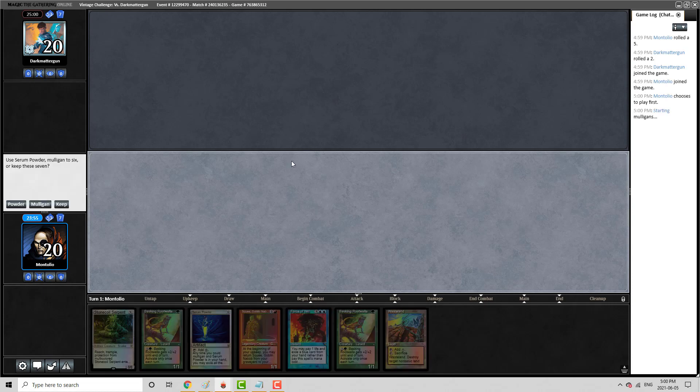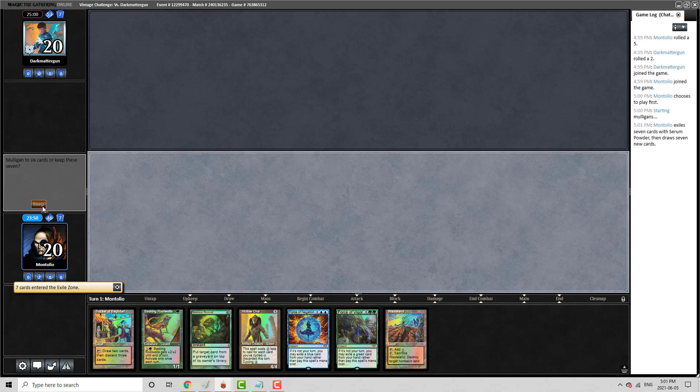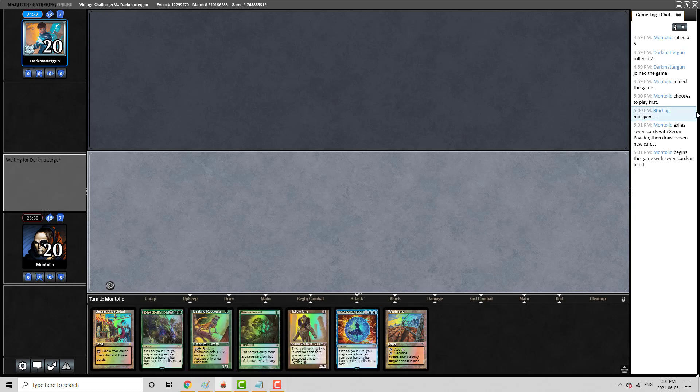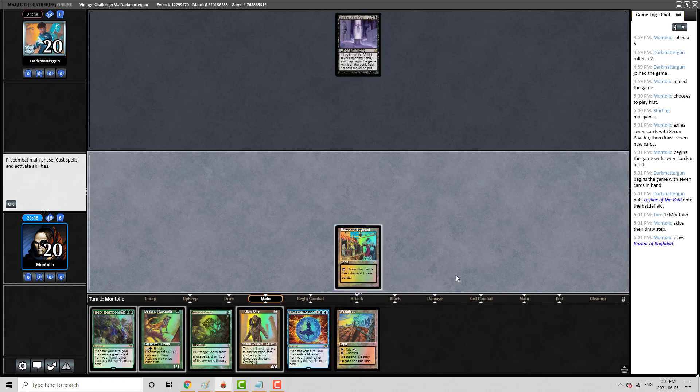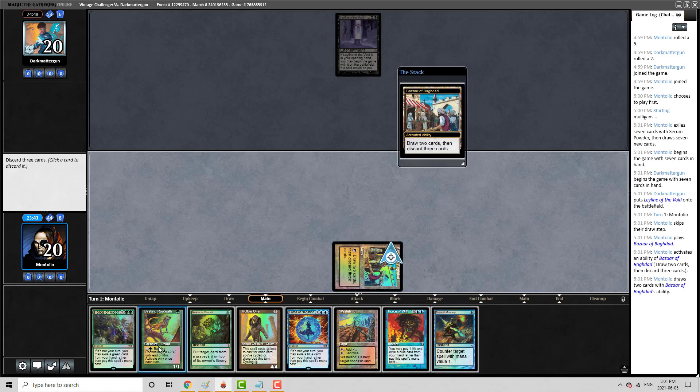An unfortunate part about playing against these decks is that we actually are going to tell our opponent what we're playing, which can be a little bit rough on us. But this is a really nice seven. If they mulligan towards leyline, it's not that big of a deal. They just had it in their opener, which is a little awkward if we get wastelanded here, but I think that's just the world we're living in.